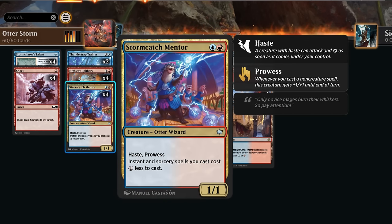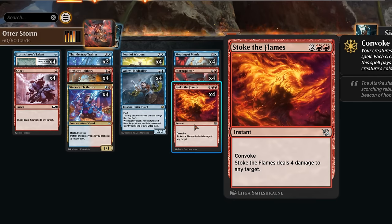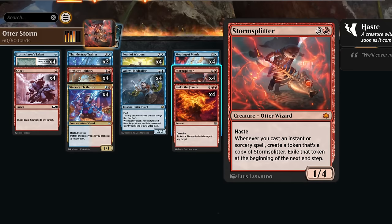Stormcatch Mentor is a 1/1 with haste and Prowess, giving our instants and sorceries a one-mana discount — making it easier to combo and to Convoke Meeting of Mines, since we only need to tap three creatures. Pearl of Wisdom can potentially be cast for just a single blue mana if we control a Stormcatch Mentor, since it also gets a discount if we control an Otter, and then we draw two — another useful spell to storm off and kill the opponent.